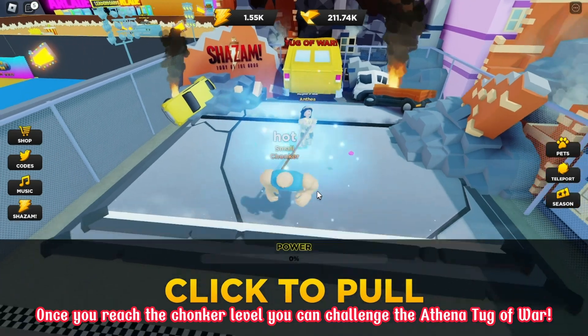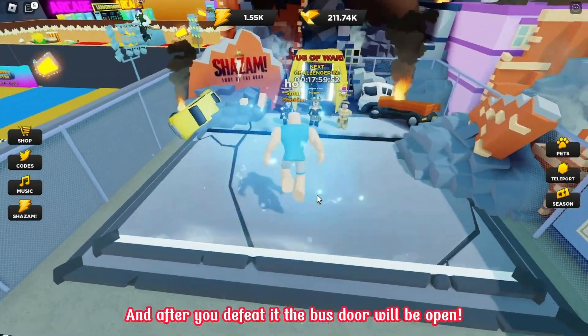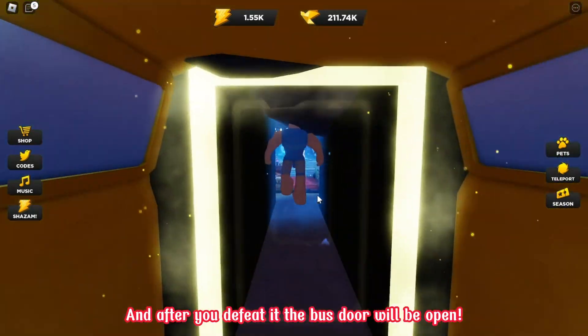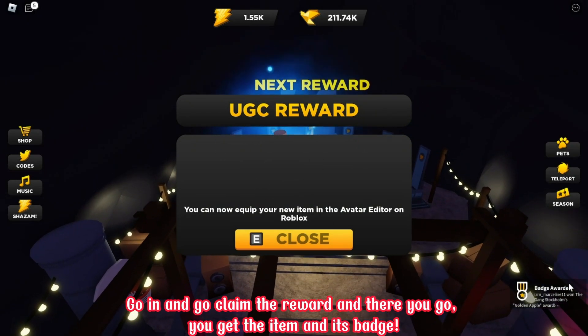Once you reach the chanker level, you can challenge the Athena Tag of War. And after you defeat it, the bus door will be open. Go in and claim the reward, and there you go — you get the item and its badge.